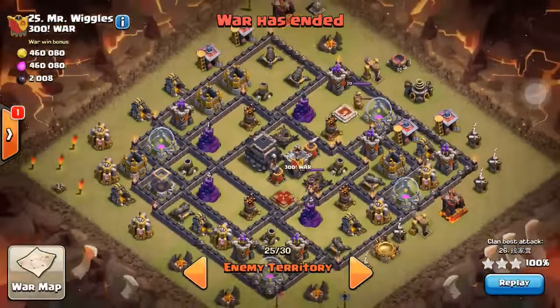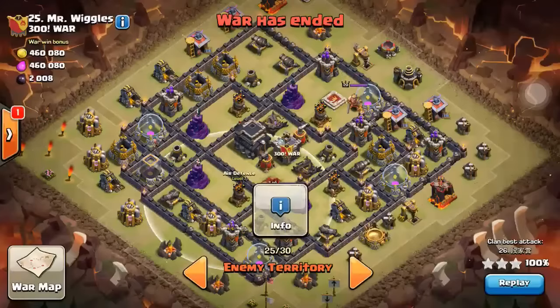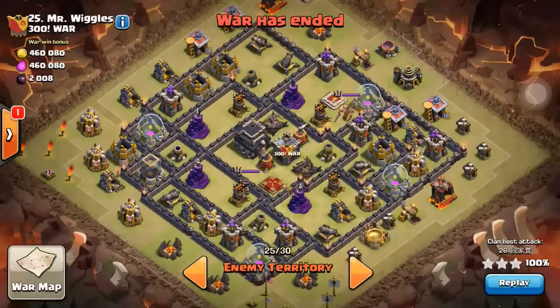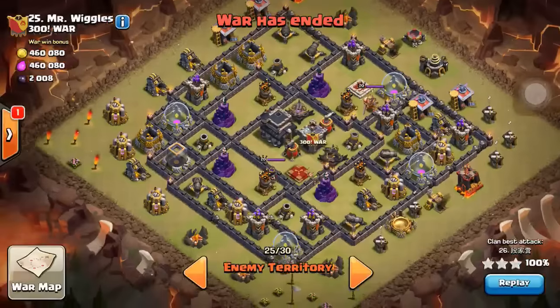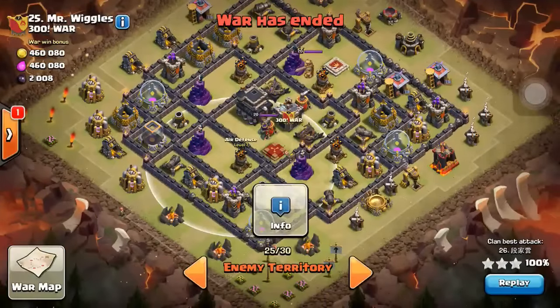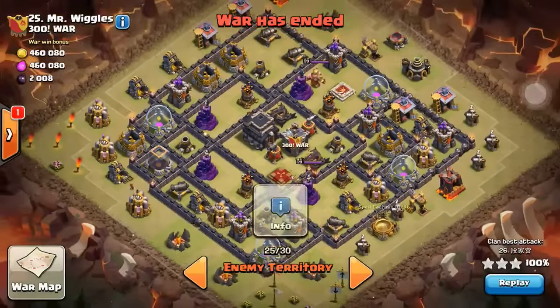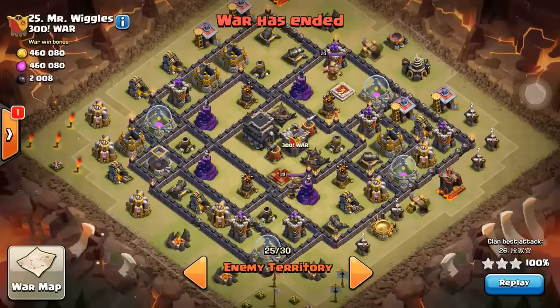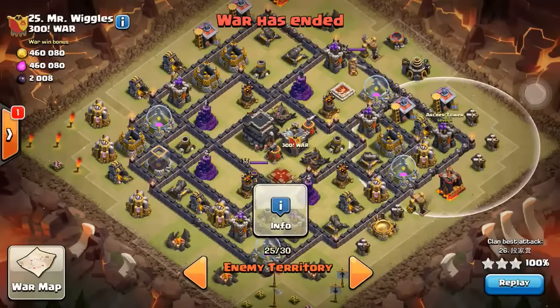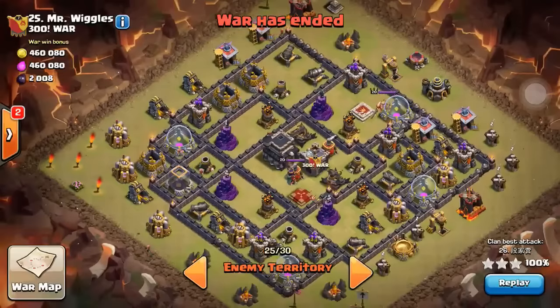I see the space between the air defense and the wizard tower — I see giant bombs over there and over here, and those two places are a potential giant bomb. If I were the attacker, I'd use the ground troops, attack from this side, break one layer of wall, then jump in, step on the giant bomb, and kill the Archer Queen. Then I'd use one or two giants at 5 o'clock with three to five hog riders — one set on the cannon, another on the archer tower, and one or two on top. Pretty simple to 3-star with the ground troops.